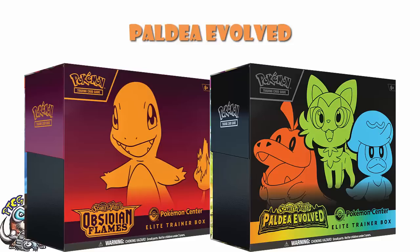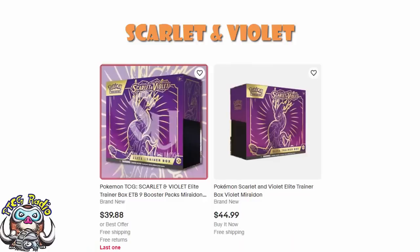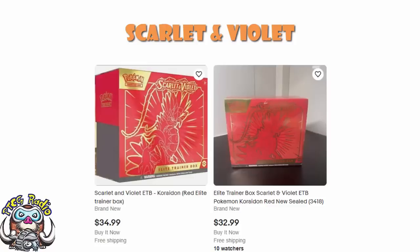Regular Elite Trainer Boxes right now tend to be pretty easy to pick up. Do remember, when searching for Scarlet and Violet Elite Trainer Boxes, it's a little more awkward because Scarlet and Violet is also the base set name — Paldea Evolved is Scarlet and Violet Paldea Evolved, and Obsidian Flames is Scarlet and Violet Obsidian Flames. So you need to be a little more careful. I tend to search for either Miraidon or Koraidon Elite Trainer Boxes, which is what most people on eBay tend to do. The Miraidon Elite Trainer Box, once again, you can pick up for about $40 — it's been out for a while, a bit old, and you can still pick it up fairly casually for about $40.